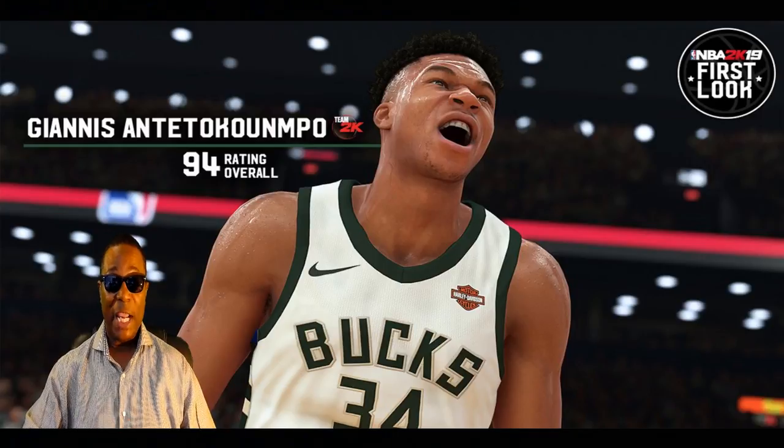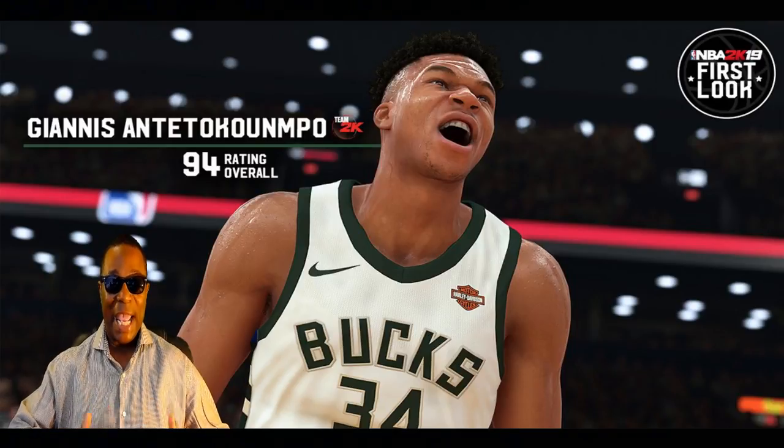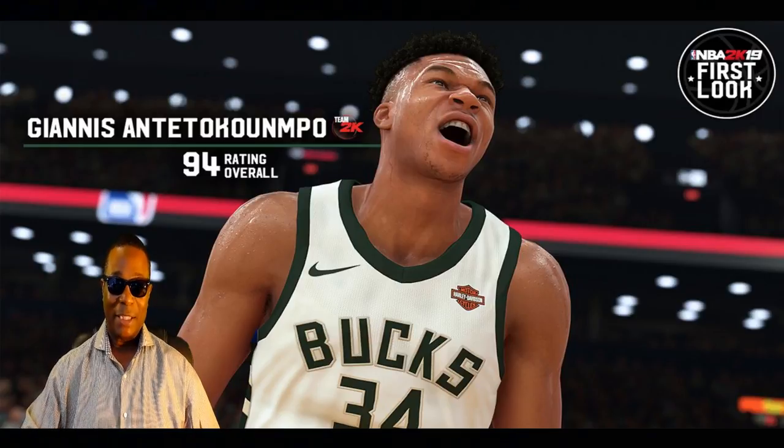Look at the fade down the right side of his hair — he's got that fade there on his left side, his right side. Look at his forehead — the lighting is bouncing off the sweat. That's an indication right there. The lighting is bouncing off the sweat and making it look realistic. It's not like a picture, it's real sweat running down his forehead. These are the best screenshots 2K have ever put out.